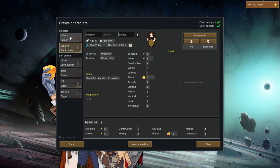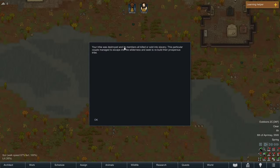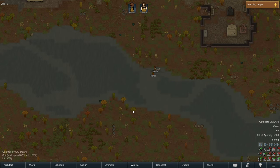We're going with a 30-year-old male and a 24-year-old female named Manyaka. I can't pronounce LeBarve, so I'm just going to call him Tranka - that's easier for me. We're going to call them by their last names. Let's go ahead and start. Our tribe was destroyed and its members all killed or sold into slavery. This couple managed to escape into the wilderness and seek to rebuild their prosperous tribe. And so we shall.